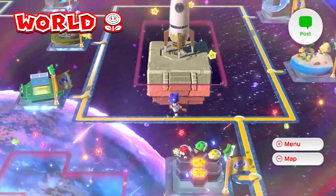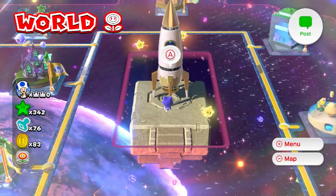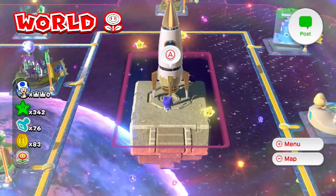But, as you can see here, this rock that was in the middle of the world has now transformed into another rocket ship. So let's hit the A button and see where it takes us to.